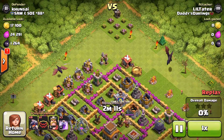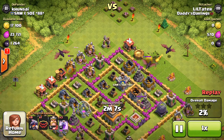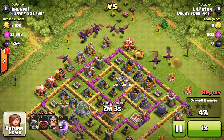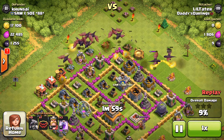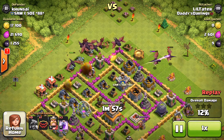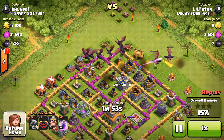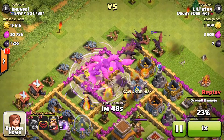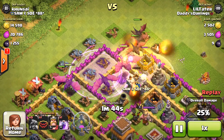This next attack was on a Town Hall 8. The air defenses are kind of centralized in the middle, and one of them is down. He did have a dragon in his clan castle, and I've been seeing that a lot in Master League — pretty much every base I attack has one. So I just put all my dragons down and started raging them into those air defenses, but the clan castle dragon is still distracting about half my dragons, which I don't like to see.